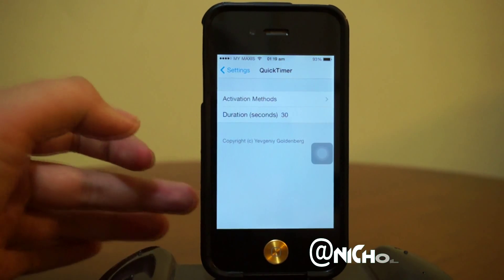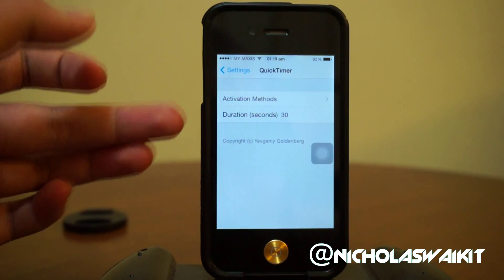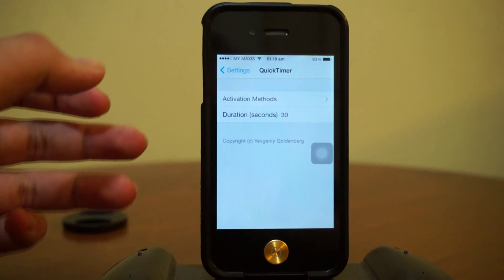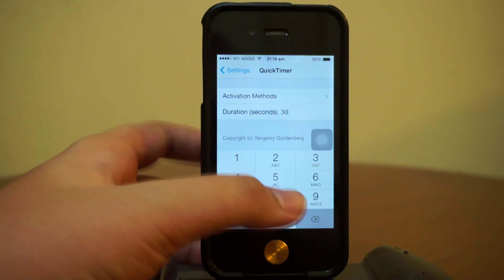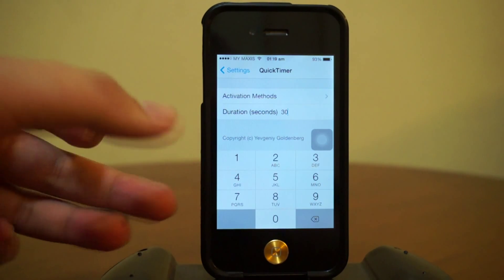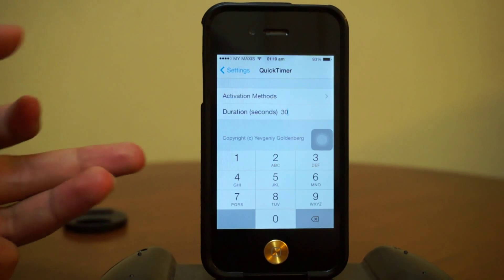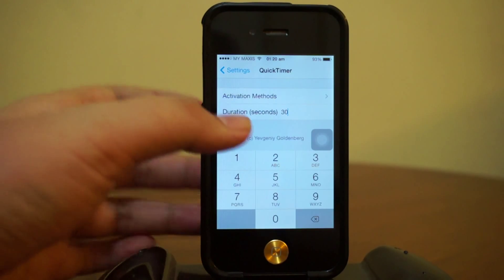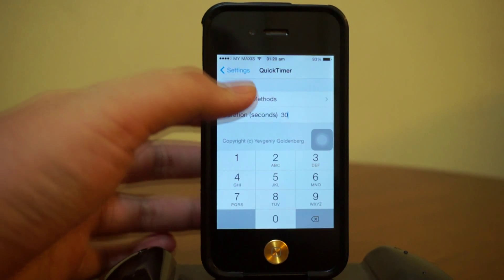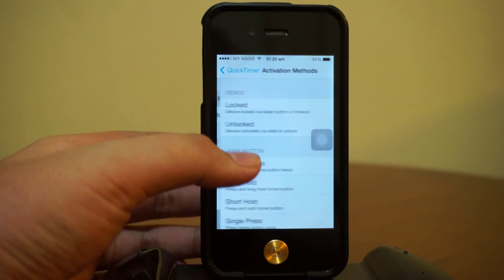Once you activate the timer, depending on how long your duration is, after that it will give you an alert. You can configure this to either 50 seconds, 90 seconds — it's really up to you — but I'll just leave it as the default, which is 30 seconds.